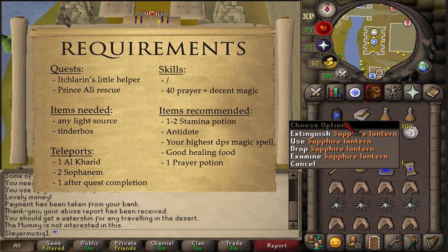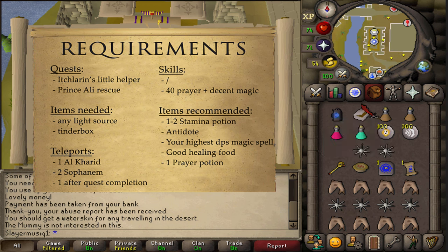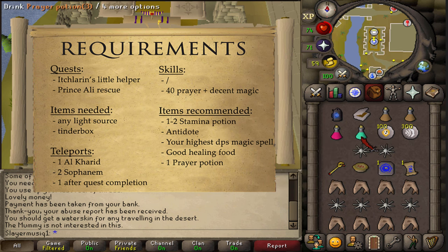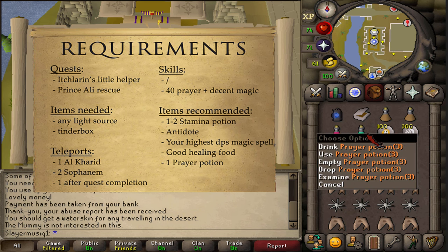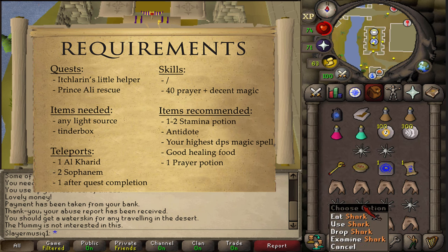You simply need any light source. If the light source is extinguishable, then you will also need to bring a tinderbox. For the recommended items, approximately two stamina potions should be enough, as well as an antidote. For the boss fight, if you're going to be using prayers, maybe one or two prayer potion doses would be nice, and the rest of the inventory should be some good healing food.